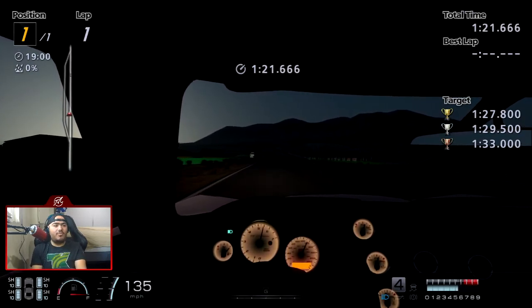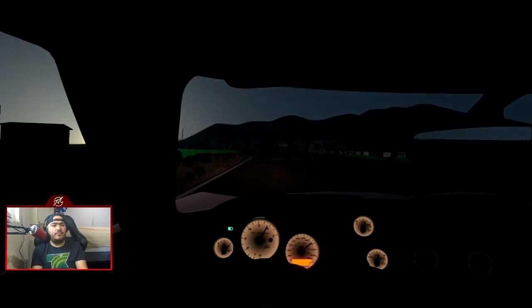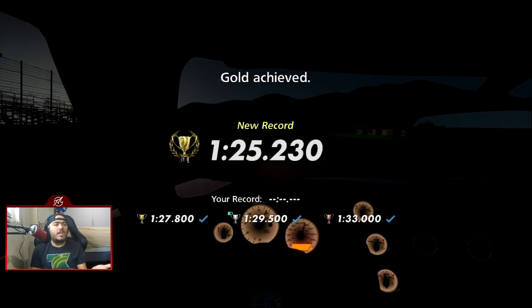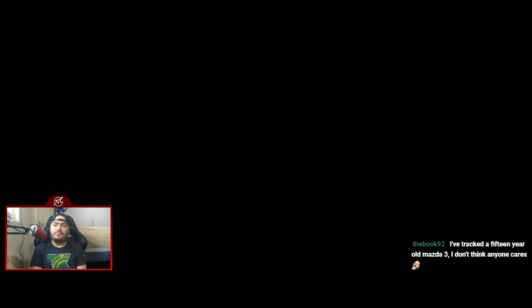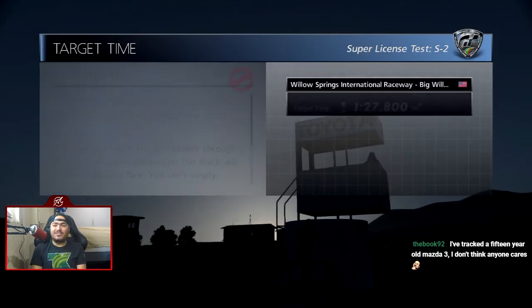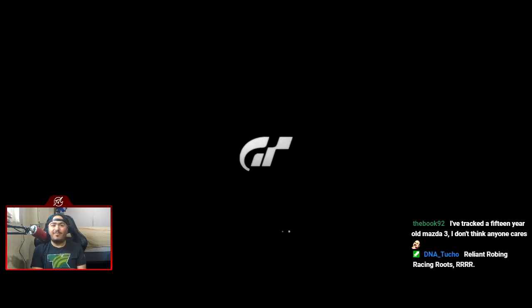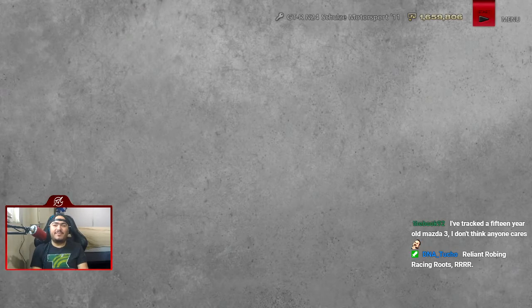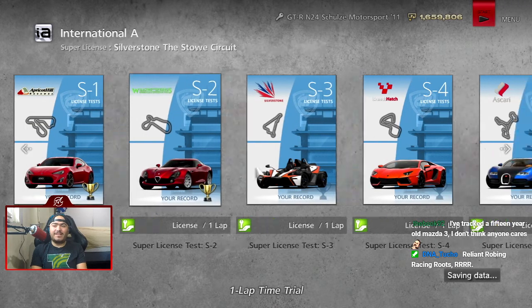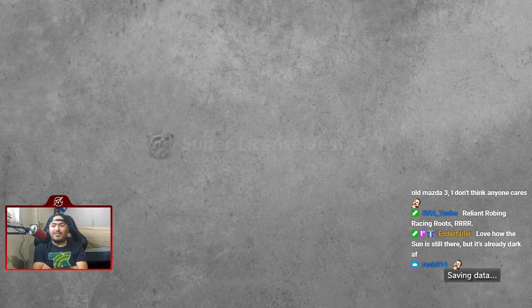That was a much better lap than the Apricot Hill one. We'll get gold by about 2.6 seconds. If you can track a 15-year-old Mazda 3, I can track a 14 or 15-year-old Toyota Solara. Ryan Robin Racing Roots — R-R-R-R Racing Evolution. That's the evolution of racing.